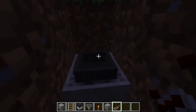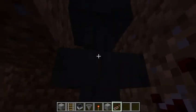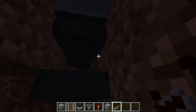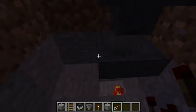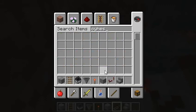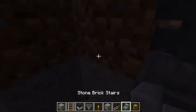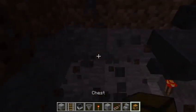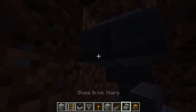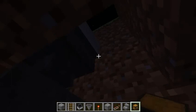The first thing you're gonna want to do is dig a 5-deep hole in the ground, place three hoppers facing into the wall, and then a hopper minecart on top. Then get yourself a staircase and a chest. We're gonna place a double chest like this. Before we place that, we're gonna want to place a staircase right here so we can keep that hopper locked in position but also open our chest.